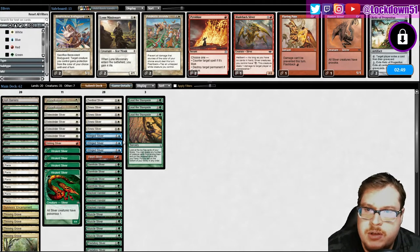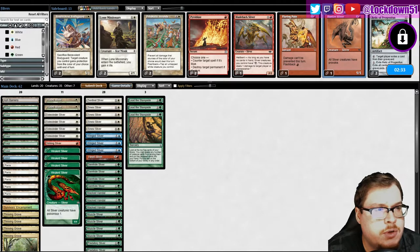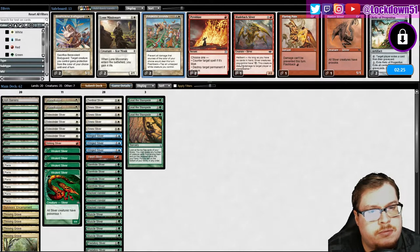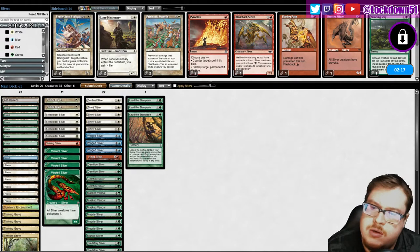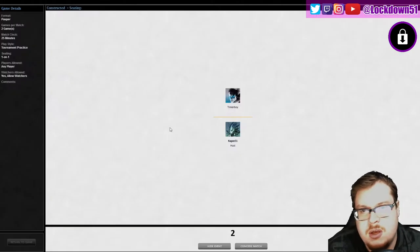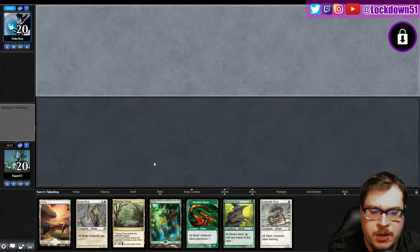Masked Vandal — probably gonna bring in some removal against us. I just saw white though. Were they mana screwed? Were they playing more than one color, or is this just mono-white aggro, or Boros Monarch and they're missing red? I think cut one Winding Way, play two Masked Vandals — just run it back. Maybe bring in Prismatic if we really see the need. We got to figure out if this is Boros or just white.